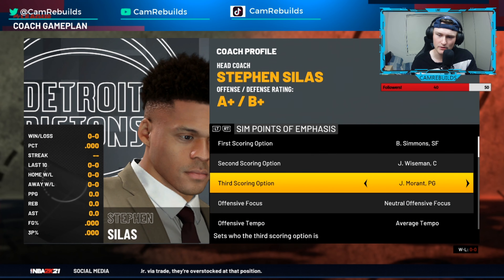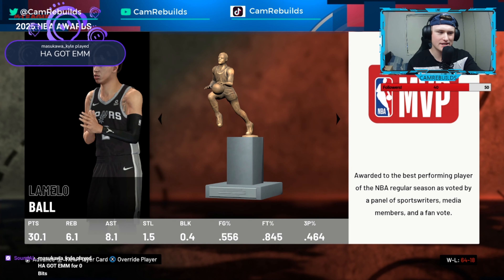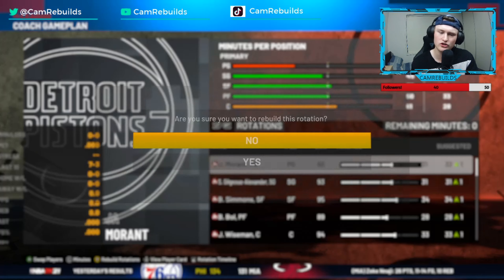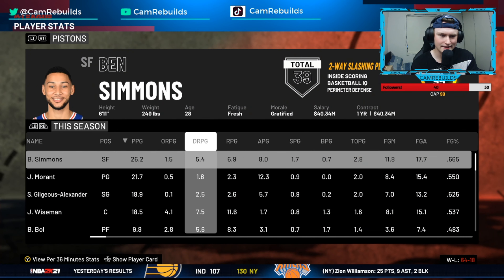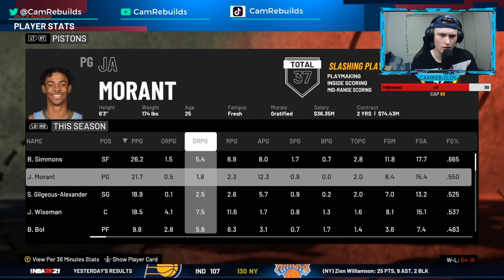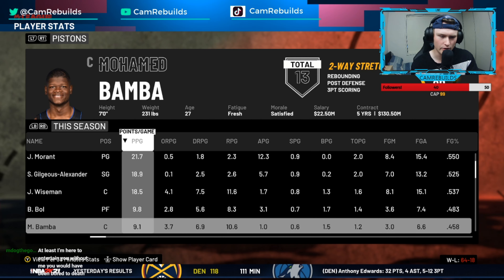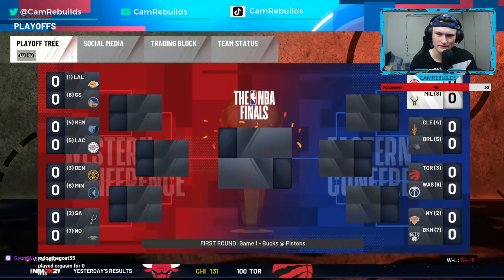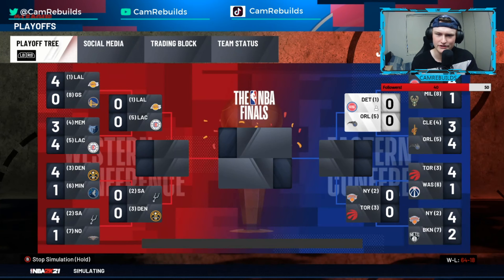We've got a four-and-a-half star seven-second system and once again we're projected one seed. At the all-star break we get Ben Simmons and James Wiseman. LaMelo Ball wins himself MVP. We've finished as a one seed again, but we know that means nothing. Simmons dropped 26, 7, and 8. Morant dropped 21, 2, and 12. Shea dropped 18, 2, and 5. Wiseman dropped 18, 11, and 2. Offensively we were the second-best team, our defense was the best in the league, and our differential was the best in the NBA — hopefully that means we win the championship.